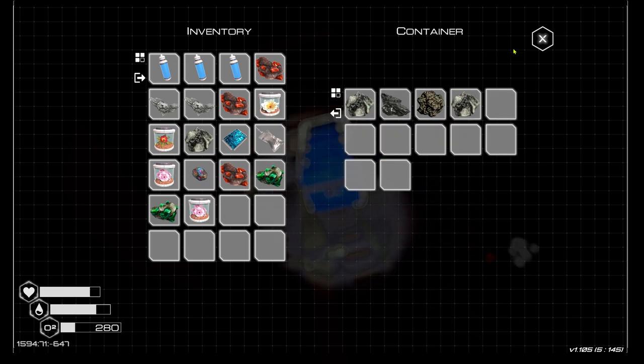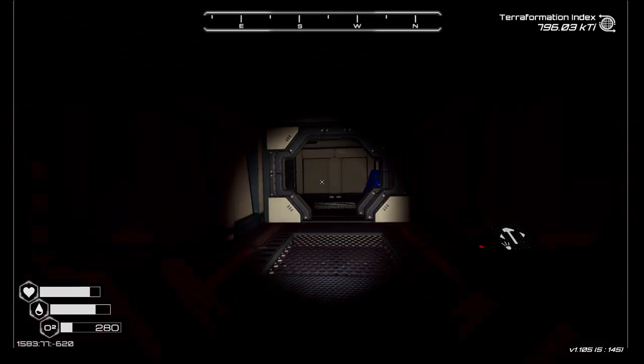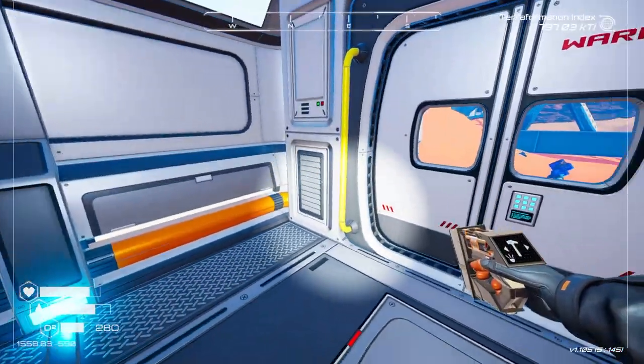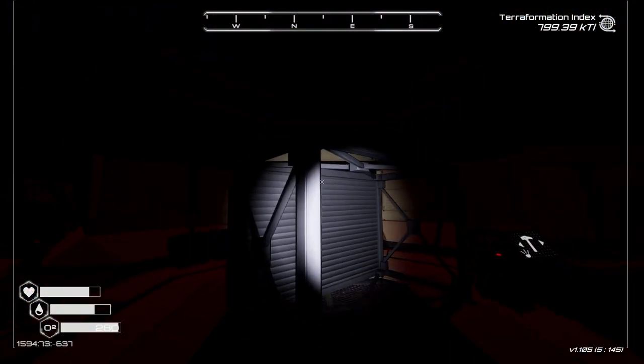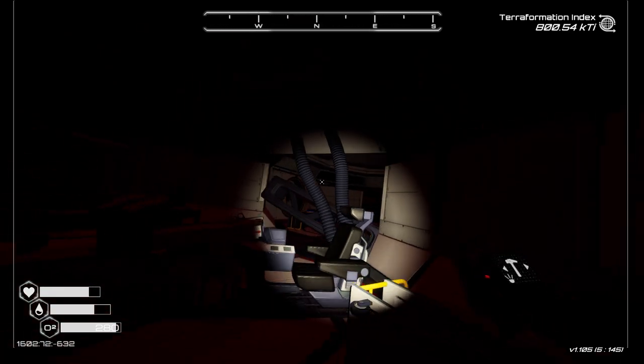Looks like we're going to have to build quite a few veggie tubes. We are running out of oxygen pretty rapidly so let's just head back quickly into our pod, replenish our oxygen, and then get straight back in there. Nice fresh set of oxygen - let's head straight back in and see what we can find.